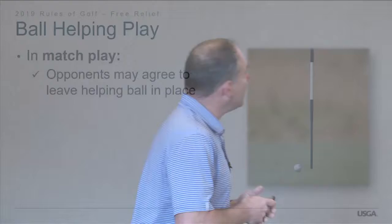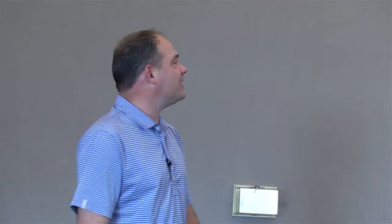In match play, opponents may agree to leave the helping ball in place — no penalty. It's just the two sides in a match; if they want to leave it, that's their business. This is counterintuitive compared to stroke play but makes sense in match play context — though it would be very unlikely for a player to leave a ball there to help their opponent when they're one down. In stroke play, all three players in the example scenario get the two-stroke penalty if they agreed and the stroke is made.